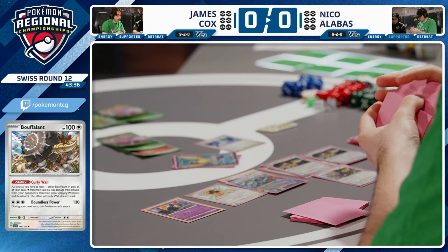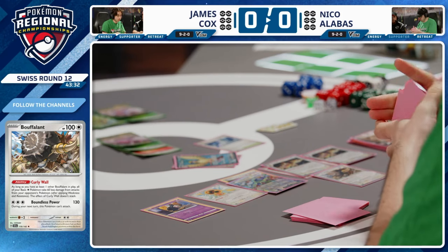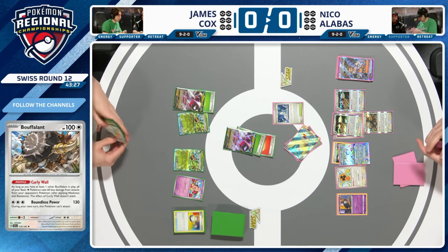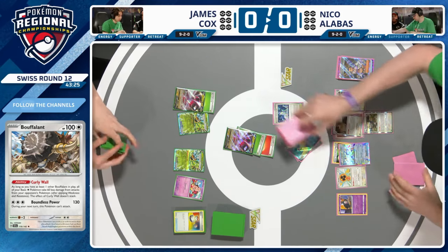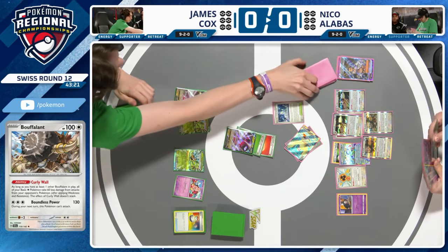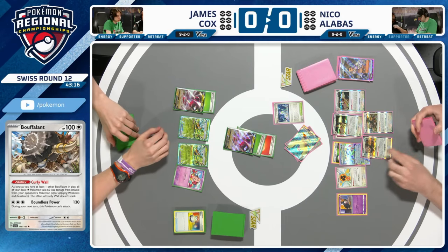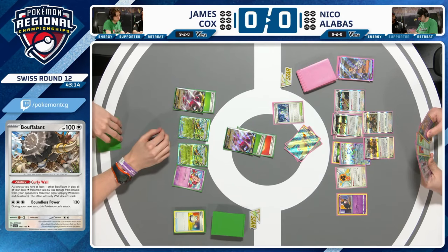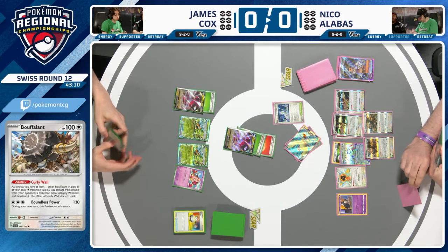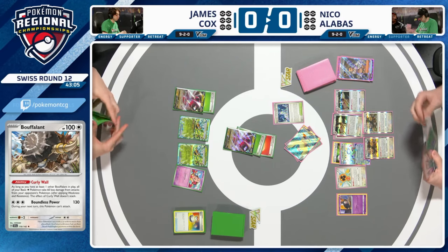Off Professor's Research, Nico drew a Buddy Buddy Puffin — able to get the full complement of eight Pokemon on the bench. That means Unified Beatdown will do 30 damage per bench Pokemon minus 20 for Double Turbo — 220 for an exact knockout on the Regidrago V. The second Buffalon comes down, activating Curly Wall: any basic colorless Pokemon Nico takes damage with gets reduced by 60, effectively giving Terapagos EX 290 HP.